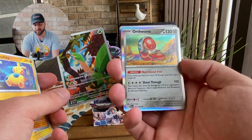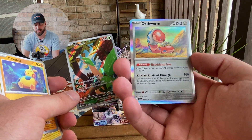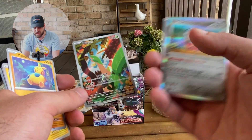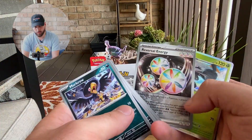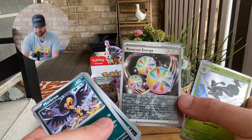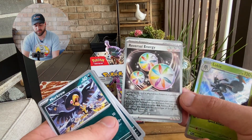And this Orthworm — this Orthworm looks really, really cool in the TCG. I don't know if it does enough damage output, but I think it would make for a really cool deck. But this Tropius is beautiful. A nice Reversal Energy — this is actually going to be a really nice staple in the TCG.